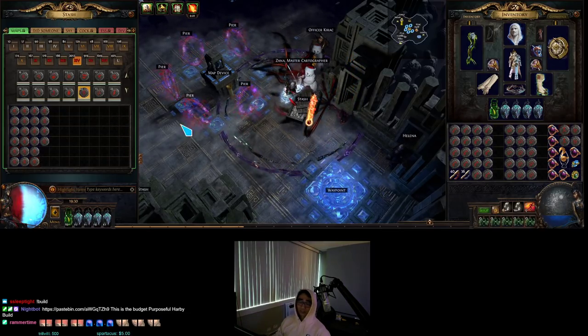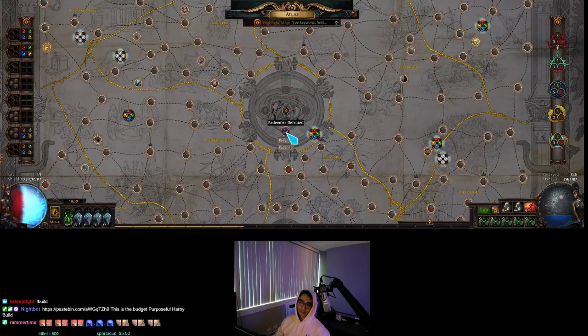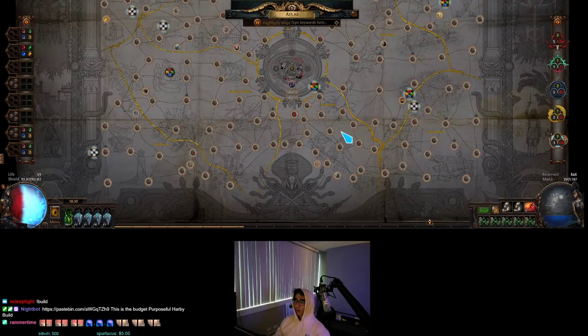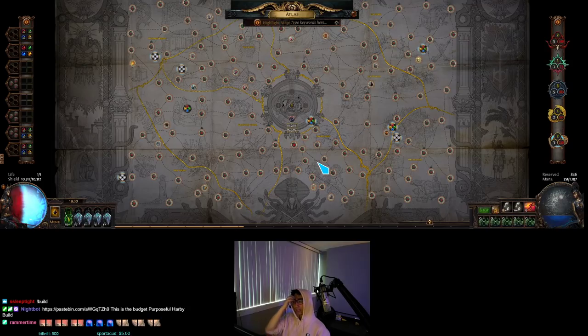Let's say you want to spawn Cyrus — what does that require? This is a clean Atlas; I've killed a Redeemer already. What it requires is that you pick a zone that has a good map that's very speedy. You will need a map that has an easy-to-access boss that is not phased, because phasing will lose you a lot of time. It will double or triple your run time to spawn a Cyrus.